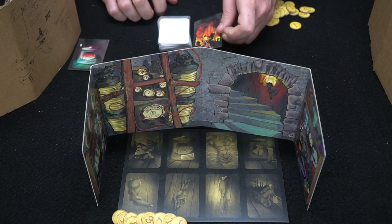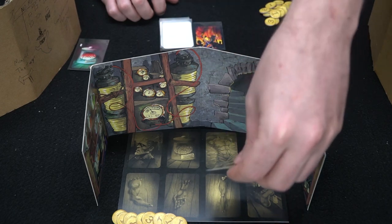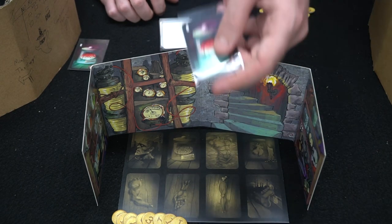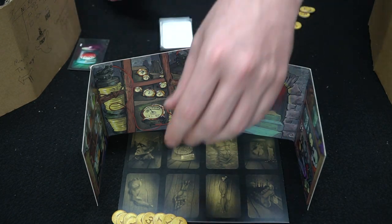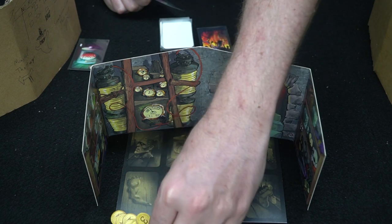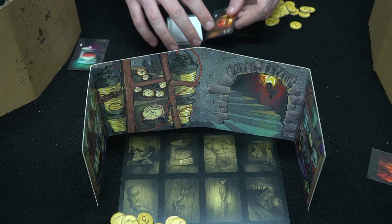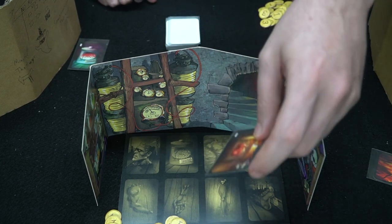If a pitchfork card appears, it might make you spend four currency. You can pay it collectively from your pool, or sacrifice a monster part card to cover the cost — for instance a brain card worth six would cover a four-cost pitchfork, though you get no change. Once resolved, the pitchfork is removed from the game and you flip another card — it's still your turn.